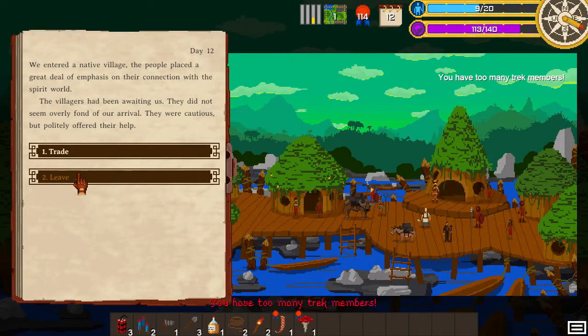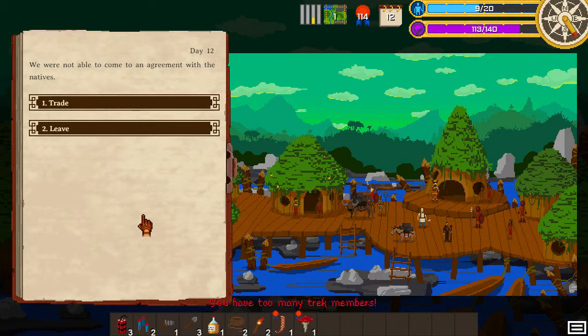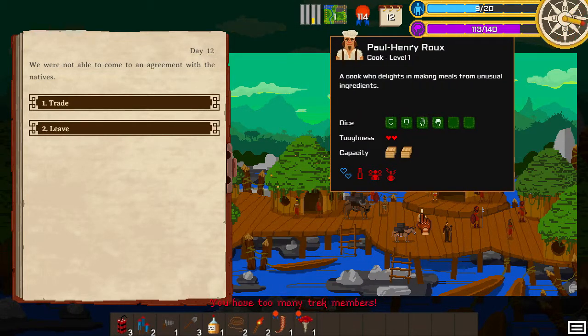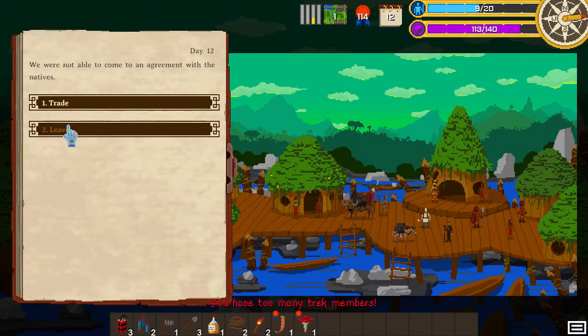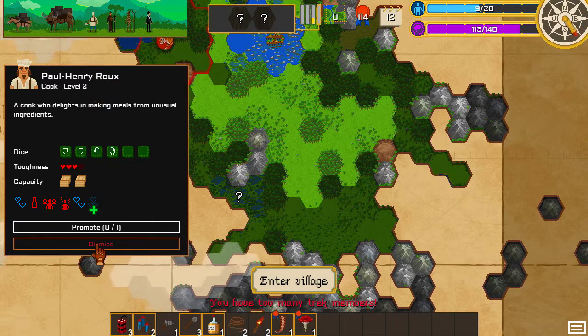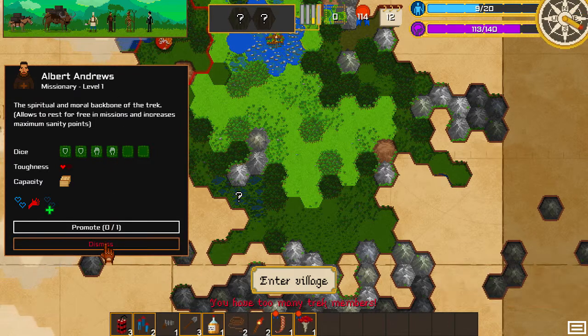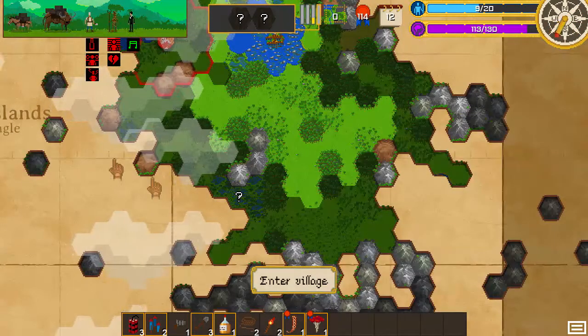We're going to have to figure out how to get rid of someone. Oh man, I didn't realize adding a member would put us over the limit. Can I tell someone to stay behind? I don't want an alcoholic around. Oh no, I didn't want to promote him — I wanted to dismiss him. Part ways. Yeah, we'll leave the cleric behind. There we go, now we've got enough people.